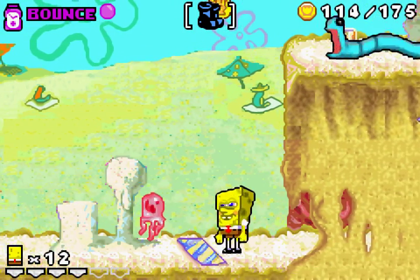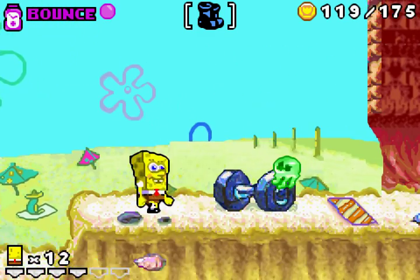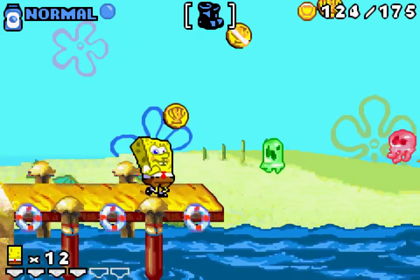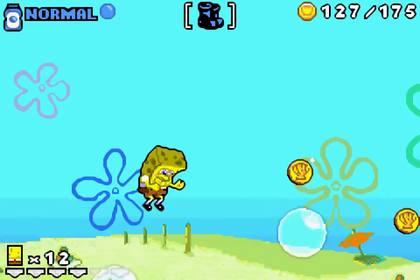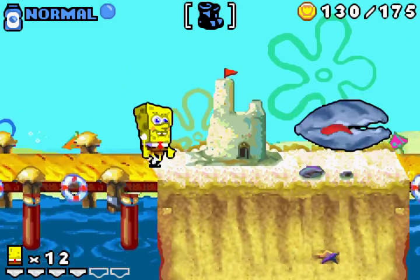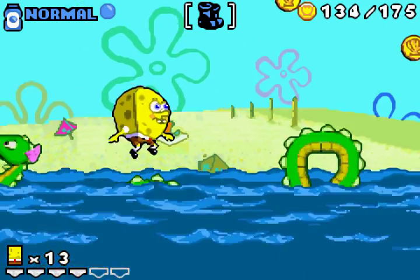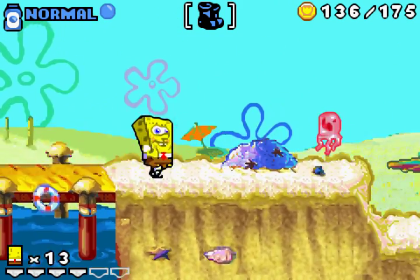You don't want to get eaten by that clam for obvious reasons — there's a jellyfish right there. Knowing the difference between good and bad clams to be eaten by, I guess. If you want to jump higher, just use the wonders. If you want all the doubloons, you do not want to go onto that clam, because you'll miss a number of them.